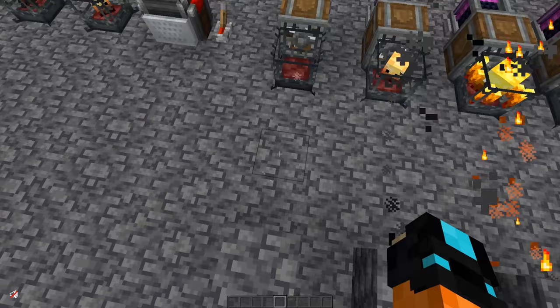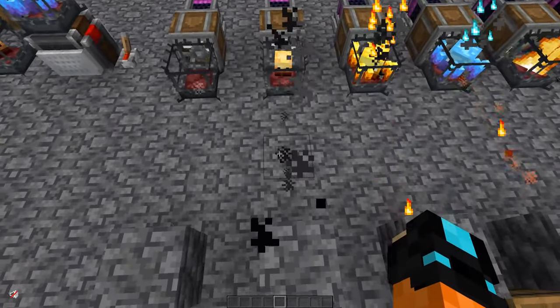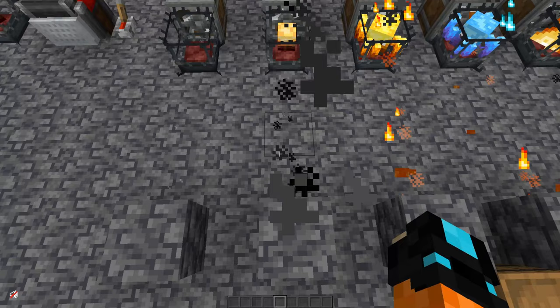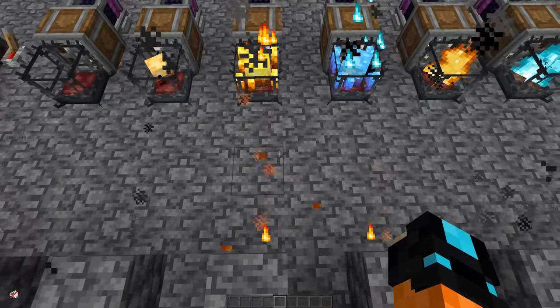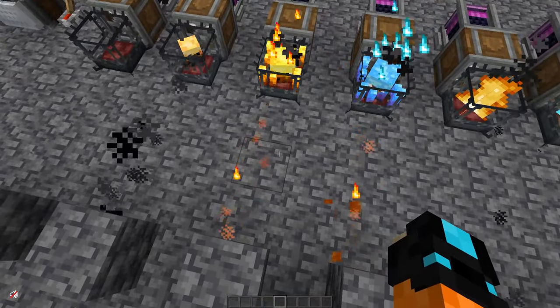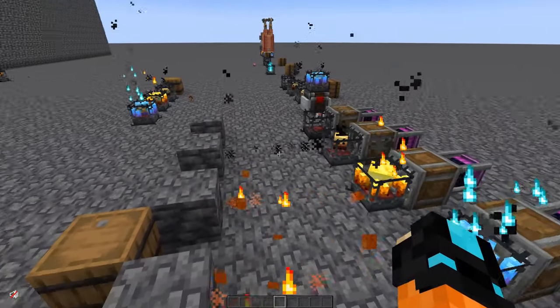Over here I have some encased fans blowing through blaze burners. Through an empty blaze burner, the particles are white — meaning nothing is actually happening. Through a smoldering blaze burner, the particles are black — black particles mean it's cooking, so you can use it to cook things like meat and kelp. The heated and superheated blaze burners show red particles — those are smelting particles, so you can smelt things like iron and rock.